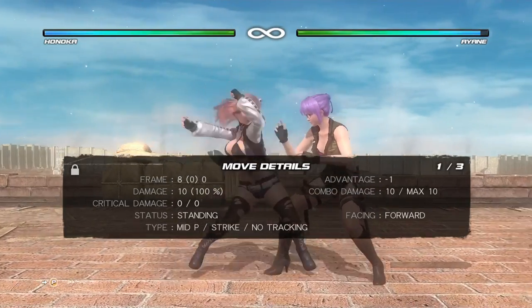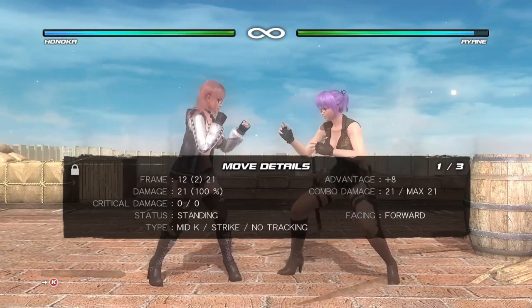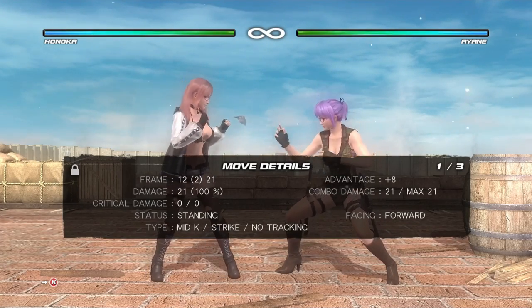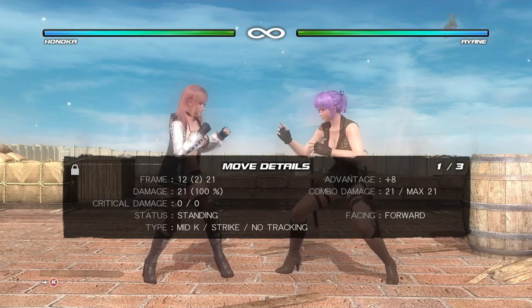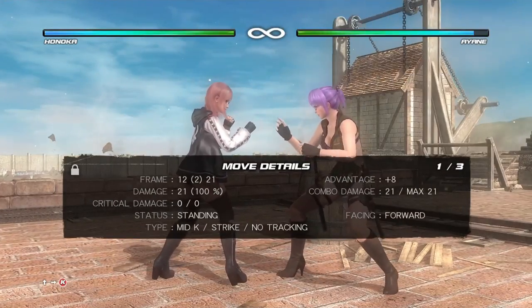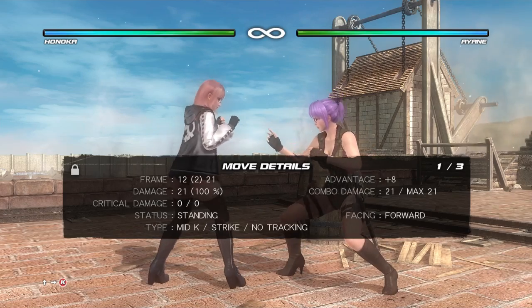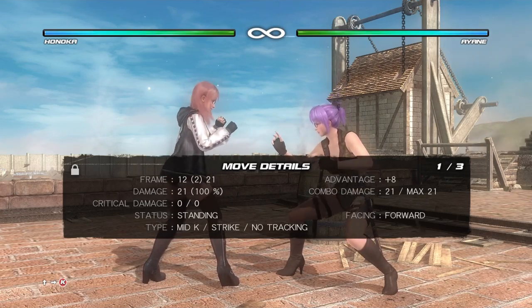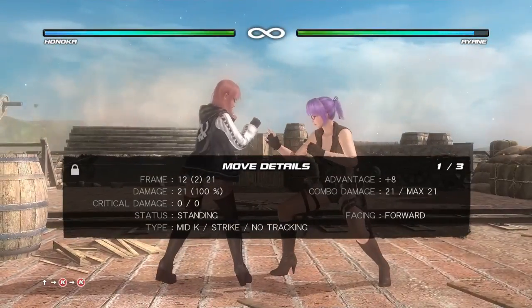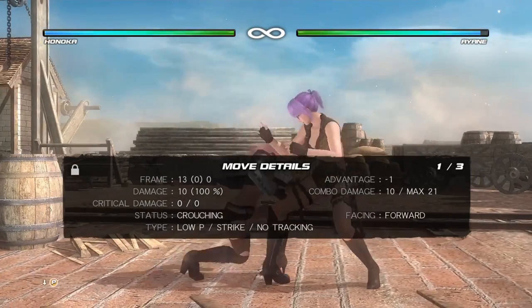You can check it for yourself right here with the move details. It's really nice having a twelve-frame 6K because very few characters really have that. The only ones I know of would be Zack's 6K, and Rick has one but it's a launcher. There's not really that many twelve-frame mid-kicks, and the fact that Hanukkah has one she can use as a poke is really handy. So when you're in close, Hanukkah gets buttons.